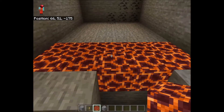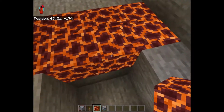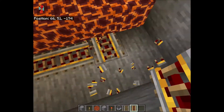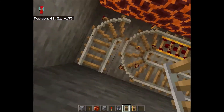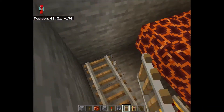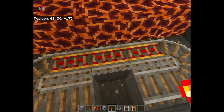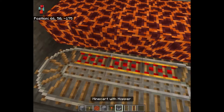When the spiders land on the magma blocks they will take damage. Now we need to get some hoppers. We're going to power these up — you could use a redstone torch since it's easiest to craft, or you could use a lever, it's up to you. We can power it up by putting a redstone torch underneath.